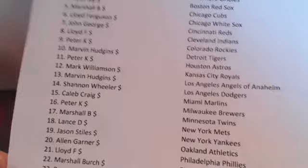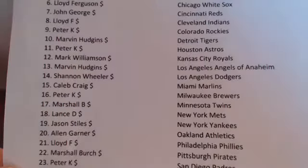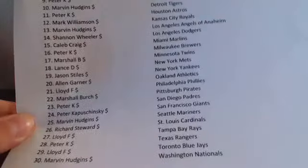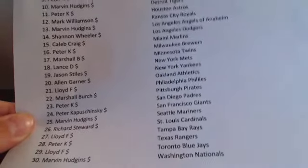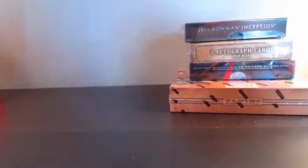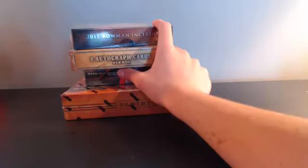I'm getting ready to raffle off that Finest box. I also got a whole 12-box case of Bowman Chrome Football - only $12 a team for 12 boxes. I'm also doing a pick-your-team break for one box of 2015-16 Upper Deck Artifacts hockey - first hockey break I've done. There are 19 spots left in that; if it doesn't fill soon I'll just do a raffle.